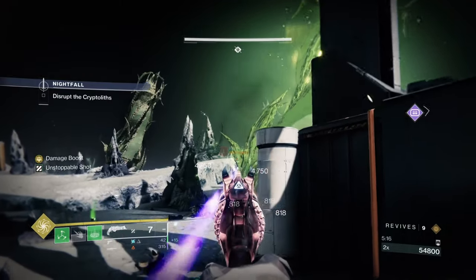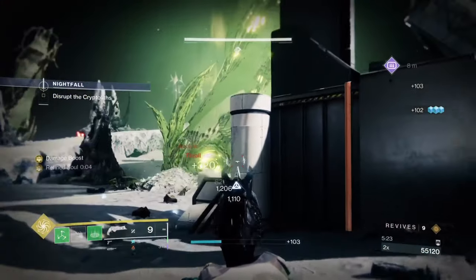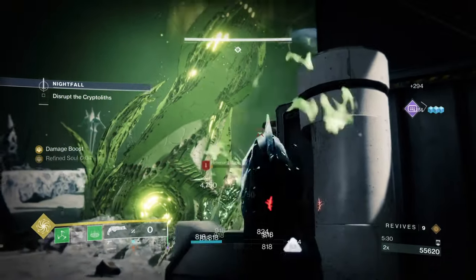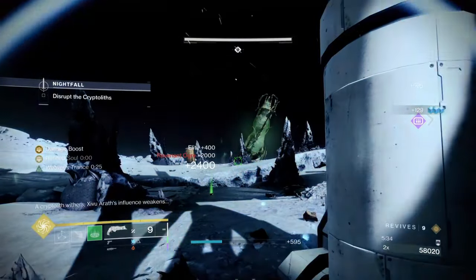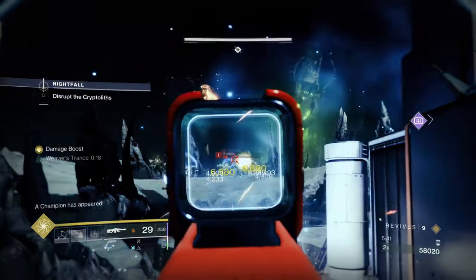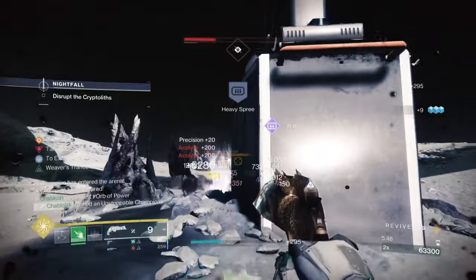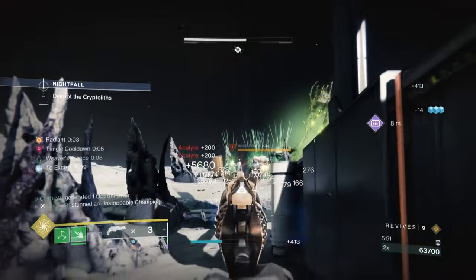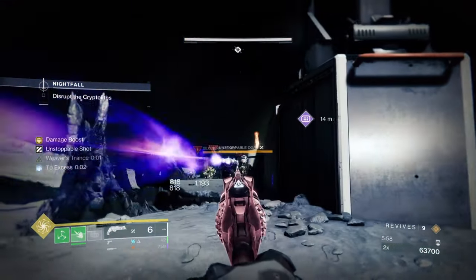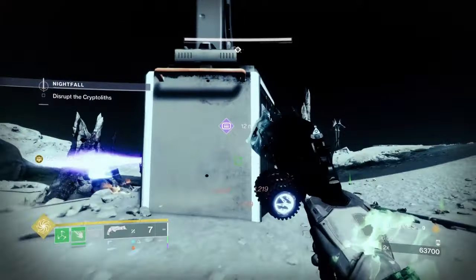You've got to think about how to isolate champions away from VIP targets. Using this piece of cover, the Barrier champions walk around that corner and you can isolate and take them easily. Then kill the ogre last. In the first phase we killed the wizard last to position for the next phase - same principle here. Kill the ogre last after all champions, because otherwise Barrier champions back up together.